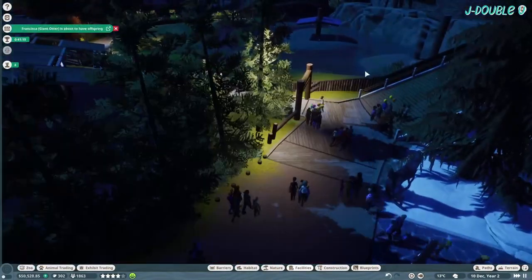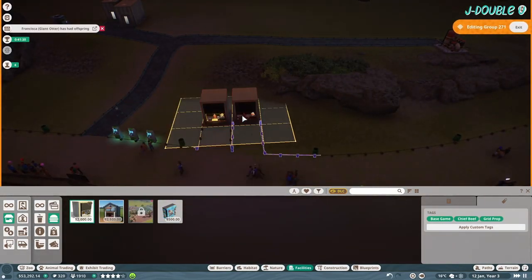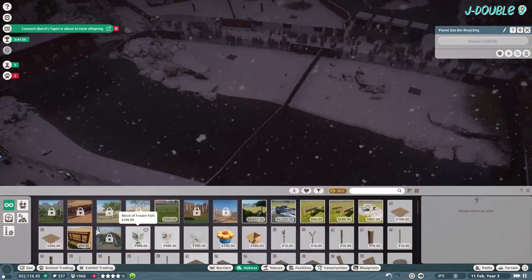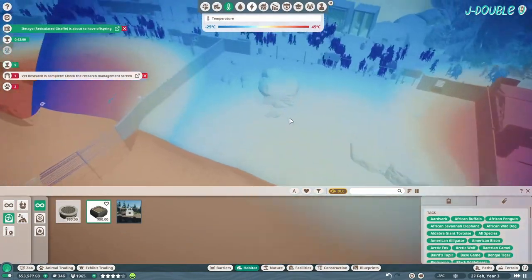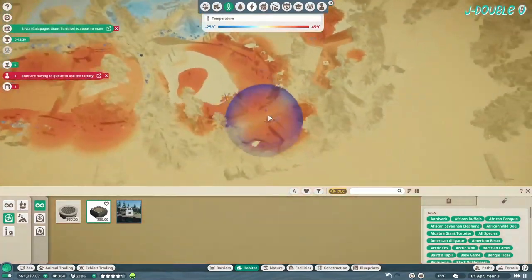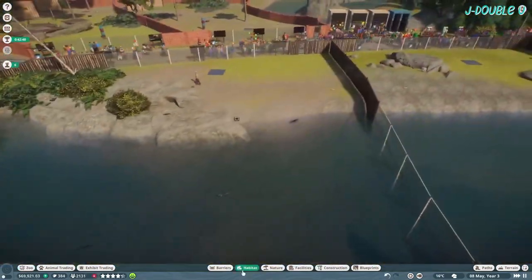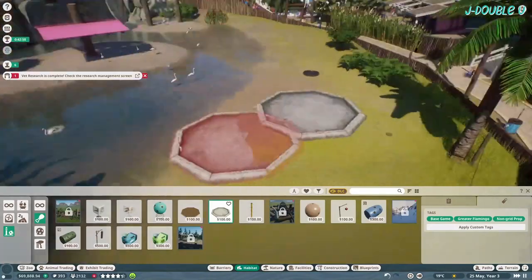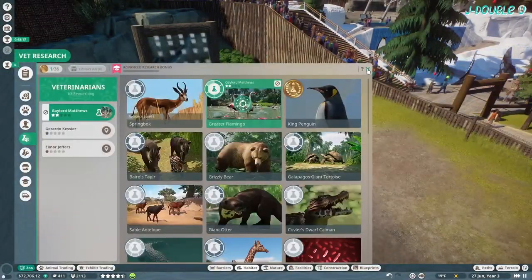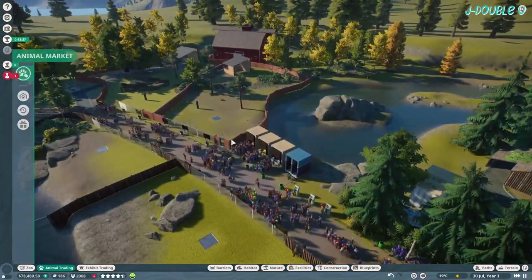We've got our zoo rating — we just need to work on everything else. On this side, put your ATMs in and you'll want drinks, food, information, merchandise, and toilets. Of course it starts snowing, which is something to be careful about — add your heaters for your reptiles. Add the enrichment for the flamingos. I put a pool there but the keeper can't access it and I do get a warning about it momentarily.